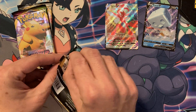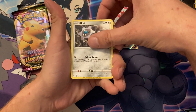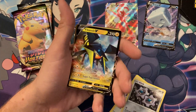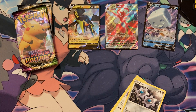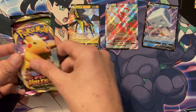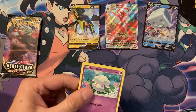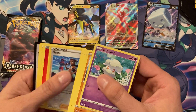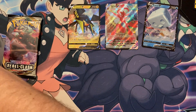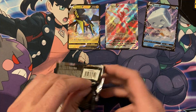I've never pulled Charizard V in Darkness Ablaze — the regular V — but I've pulled VMAX twice now. Skip right to the action. Vickabolt — I don't even know what that is. I don't have delusions of grandeur about pulling a rainbow Charizard, that's the pipiest of pipe dreams. I would like a Nessa full art trainer though — I think I'm missing that one, and that's it.